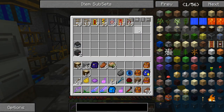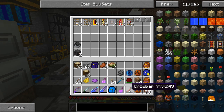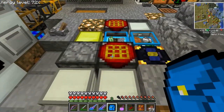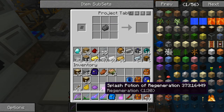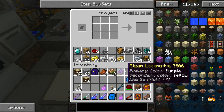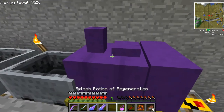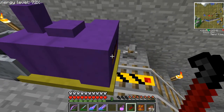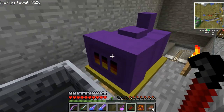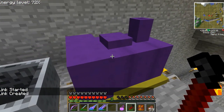I found out that the trackman's bag will actually pick up a locomotive. Let's go ahead and dye our locomotive. My first attempt is going to be purple and yellow. That's definitely much more colorful. If you want to change the direction a locomotive is going, you can right-click on one of the ends and it changes. And then if you shift-right-click, you start a link and shift-right-click on the other thing — now those are connected.